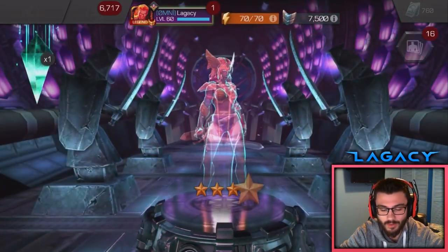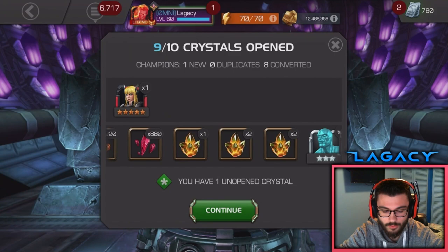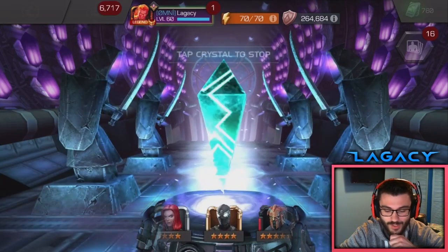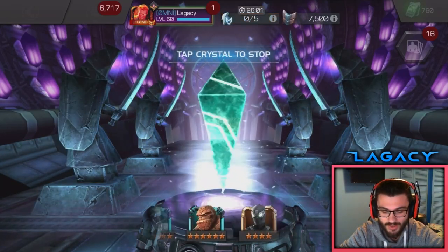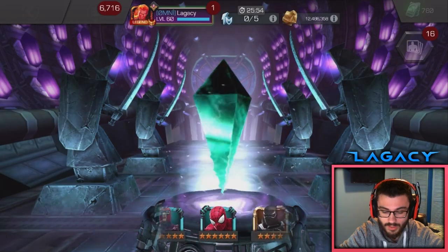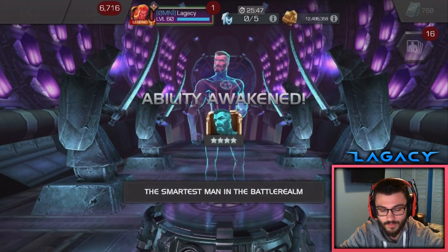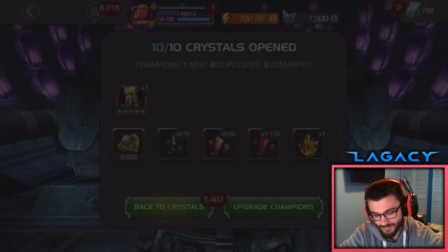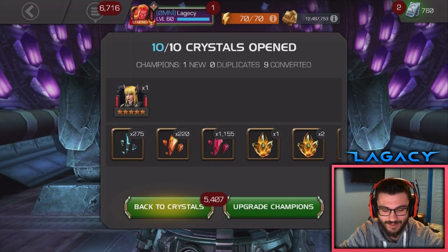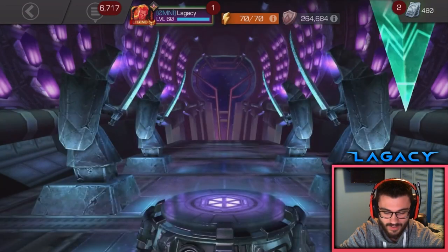I thought that was going to roll over to that 6-star Heimdall — that would have been sweet. The final crystal, guys — so far in this batch we've gotten two 5-stars. There's a bunch of 6-star Surfers in here, 6-star Thing, 6-star Captain Marvel, 6-star Void, 6-star Fantastic — I've seen so many good pulls in the reel. And it's a 4-star Reed Richards. We already had him — not great. We still got enough for 2 more crystals. I said I was done, but let's keep trying.